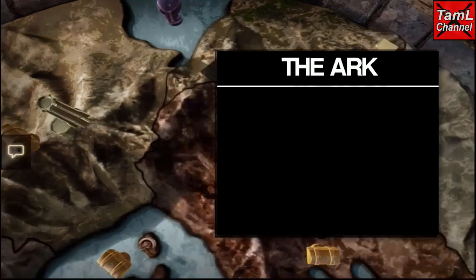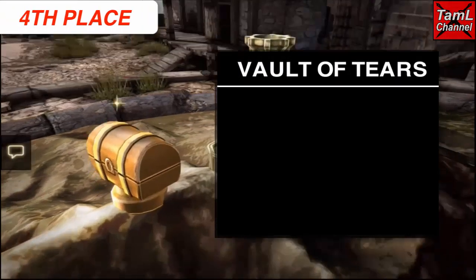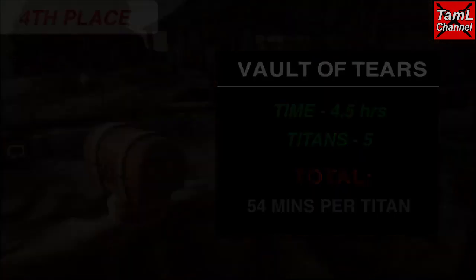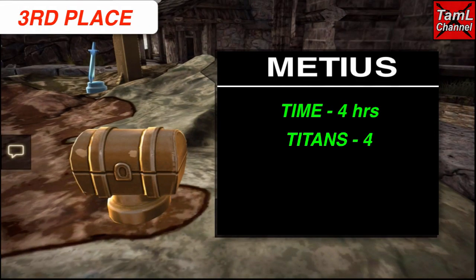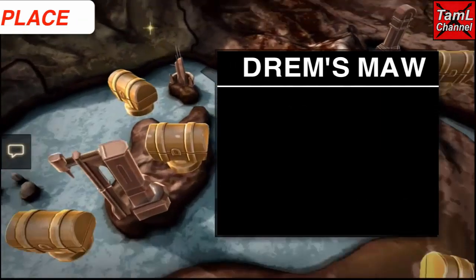Obviously the higher the number the more time is going to come off the forge. The Ark is in fifth place at 53 minutes per Titan, and that's if you don't defeat the worker and you redo the act. Fourth place is the Vault of Tears with 54 minutes per Titan, and third place is Meteors with four Titans and four hours, so that takes off an hour per Titan.